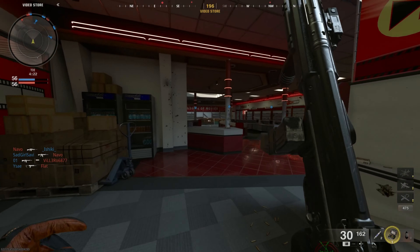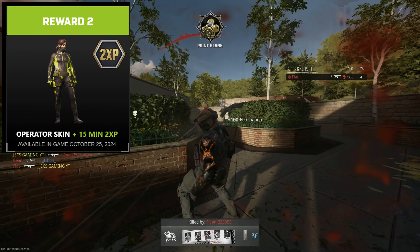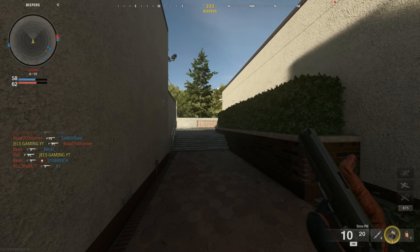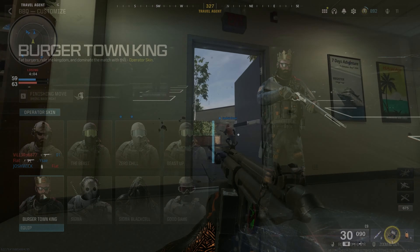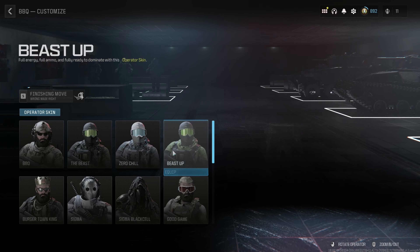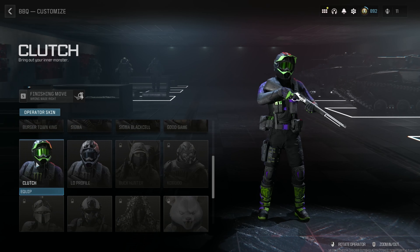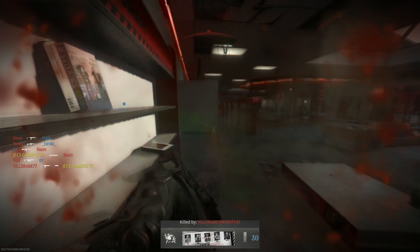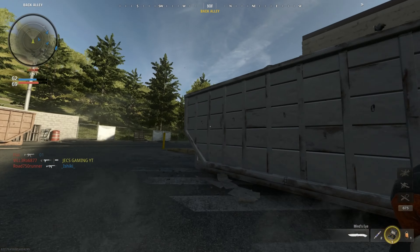Next up we have a new operator skin available on October 25th as well. It's a green-looking operator skin with the Monster logo on the chest — it looks really nice. I can see a lot of people rocking this skin. It's clean, similar to the Modern Warfare 3 collab skin a bit, and you can definitely tell it's a Monster collab because of the logo. This is the second reward, so you'll get it when you pick up two cans.